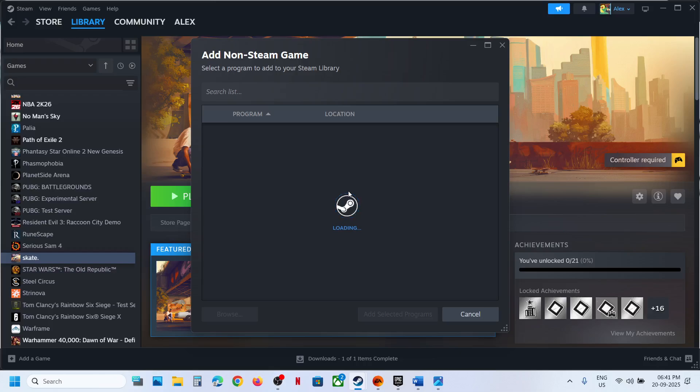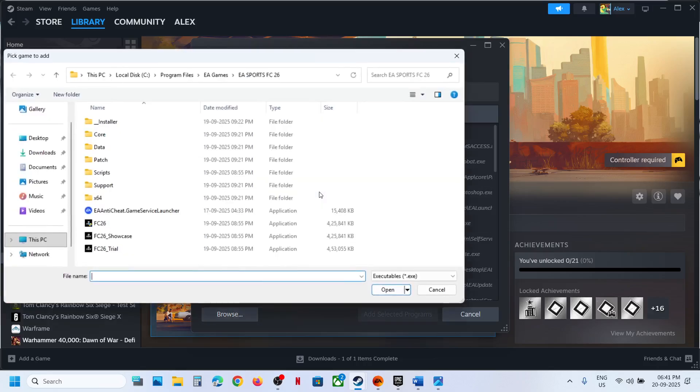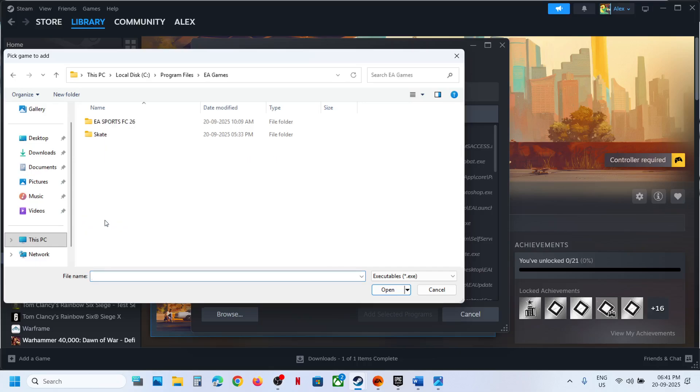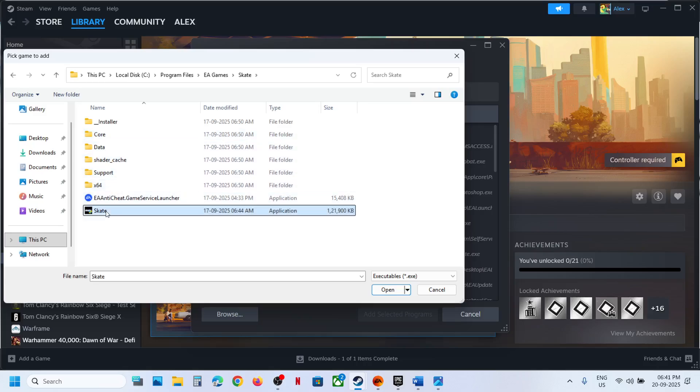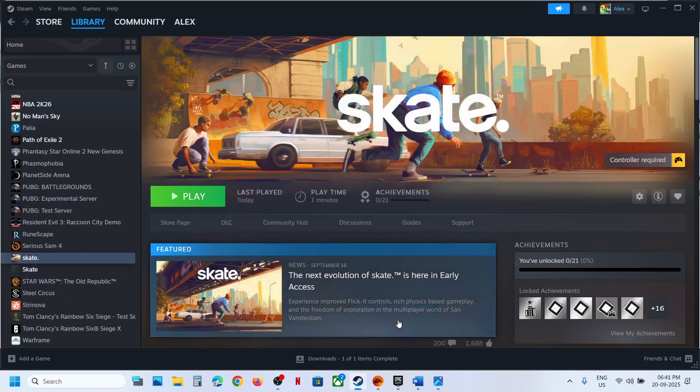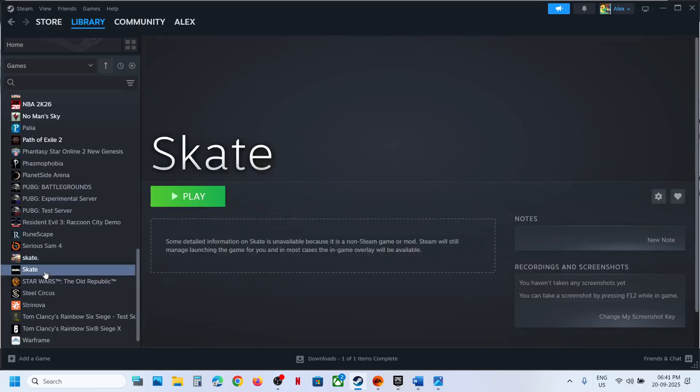If you have the game on EA App or Epic Games Launcher, go to the game installation folder and click Browse. In my case it's in the EA Games folder. Open the game folder, select the game EXE file, click Open, and then click Add Selected Program.